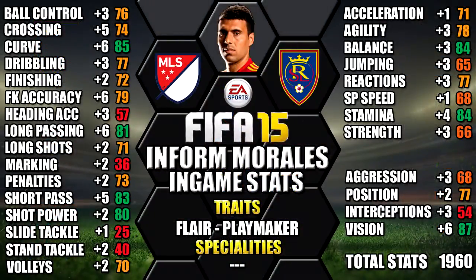Looking at his in-game stats, he stands up to 87 vision, 85 curve, 84 stamina, 84 balance and 83 short pass. We've also included all the upgrades over his non-inform as a comparison, so you can see each individual stat upgrade — you can always pause for a closer look.